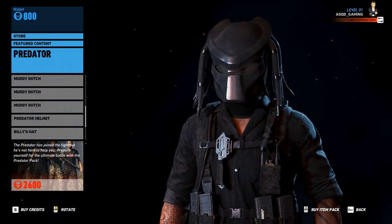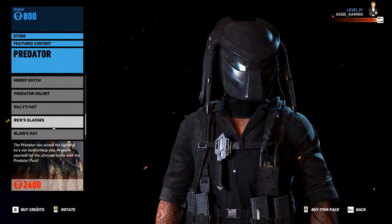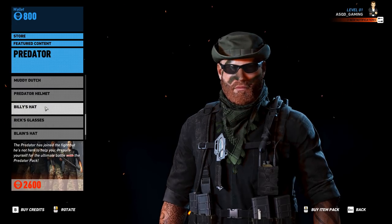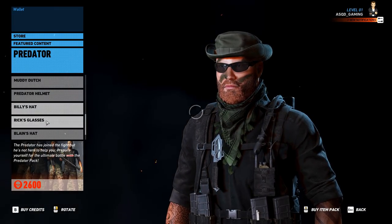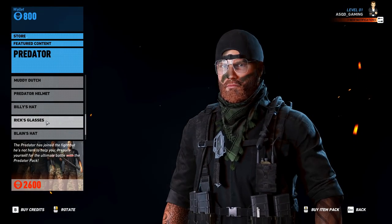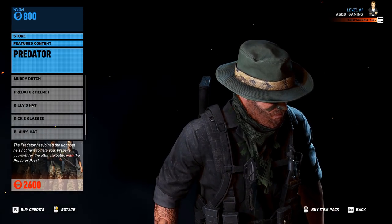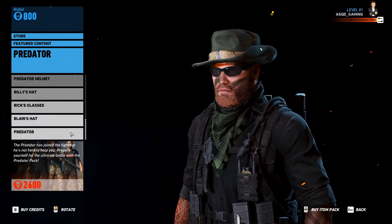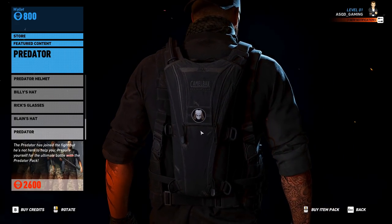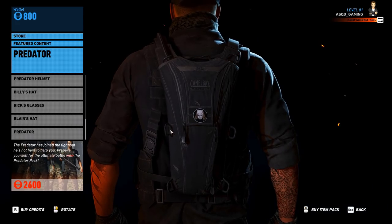Next we have the Predator helmet — you can actually change the color of this to any camo in the game to fit your environment, so you can wear this wherever you want, which is pretty cool. Next we have Billy's hat, which is probably one of the cooler hats in the game with the curved boonie style. Then we have Rick's glasses from the movie, and also Blaine's hat — another really cool hat. Some of these gear items I really think would have been cool to be in the game sooner.